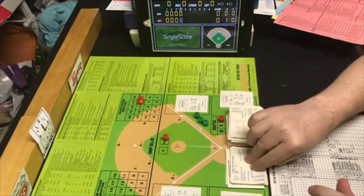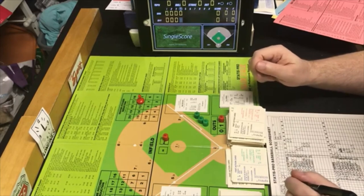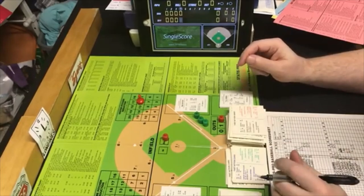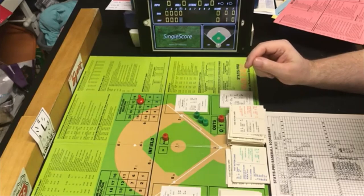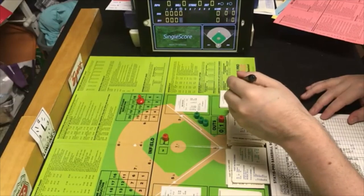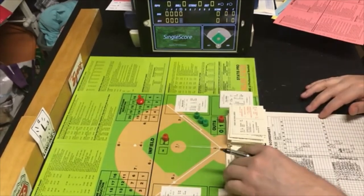Next batter is Cliff Johnson. This game is moving right along — actually better than I was hoping. PB5 is within Keogh's range. Random card rating of 34 — I was looking at the wrong pitcher's card momentarily, but he's still in charge and 34 is still a strikeout. We go back to the top of the fifth.